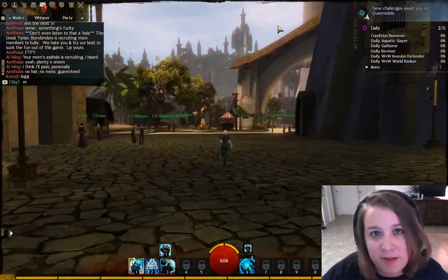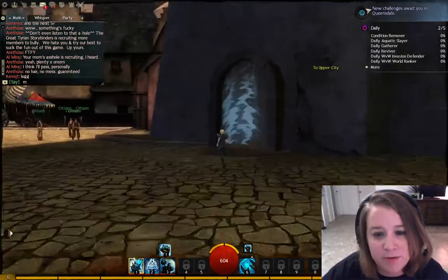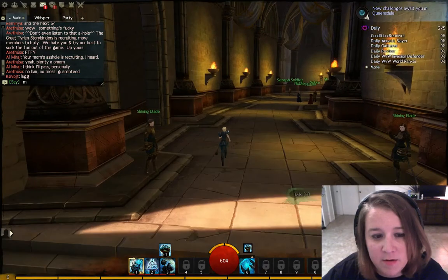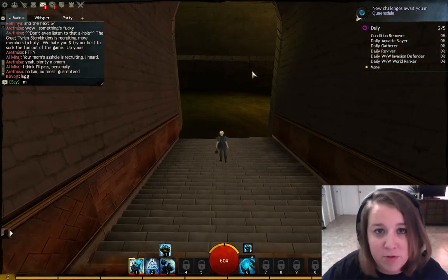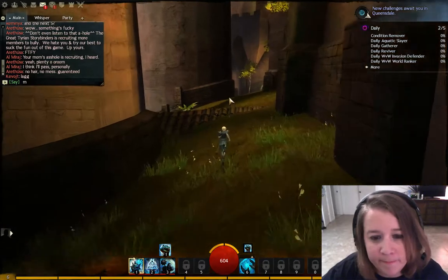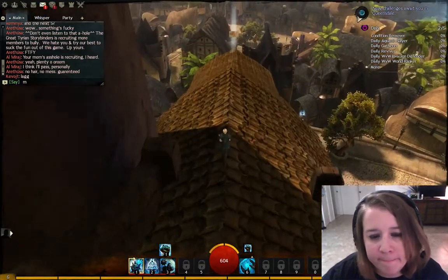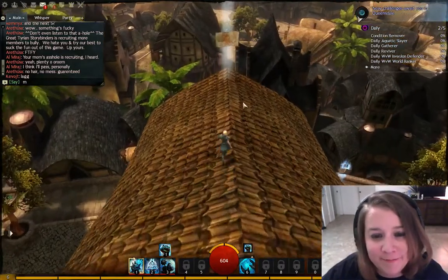There's a vista up here that we need to get to — we're going to go through this door, and it takes you inside on the top layer. You go down this hallway, and it's immediately to your left once you go through the portal. You come out here, carefully walk out, and voila — you got your vista.